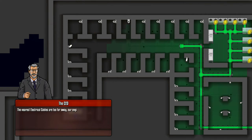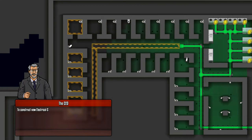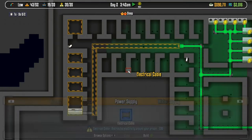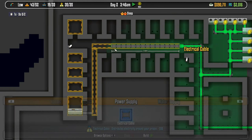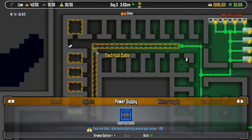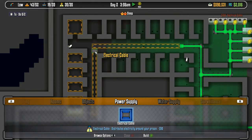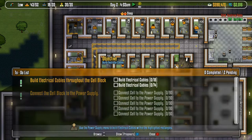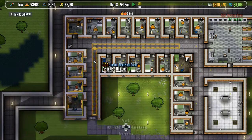Power is provided to the prison by this power station, which draws electricity from the national grid. As you can see, this entire cell block is without power. To fix this problem, we need to switch to the underground view - the nearest electrical cables are too far away, our engineers can't complete the wiring. We need to extend the electrical cables nearby to cover this wing of the prison. Place the electrical cables in the highlighted areas to improve power for this cell block ASAP.